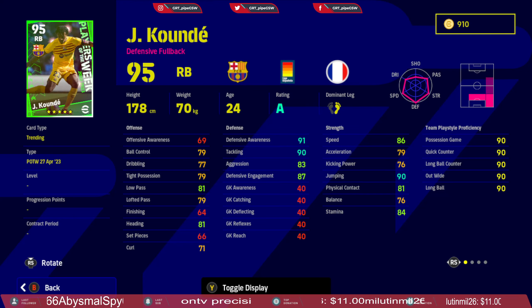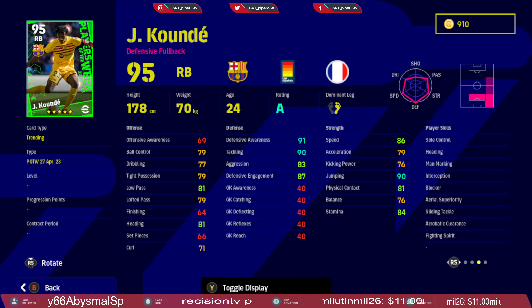Next up we have Kunde — a defensive fullback. Defensive awareness is great, exceptional for the fullback role, so basically no one is going to outpace or out-battle you. Physical contact and jumping are great for a fullback. Low pass and lofted pass could be slightly better, ball control in possession is good, and heading is good. Kunde is great as a fullback and you can play him as a center back as well — great addition to any Division 1 squad. Skill cards: sole control, heading, man marking, interception, blocker, air superiority, sliding tackle, acrobatic clearance, and fighting spirit. Unwavering form.